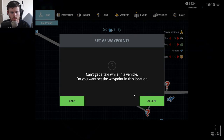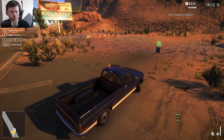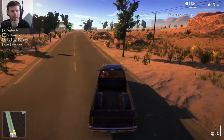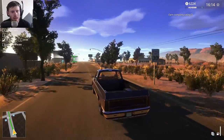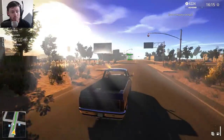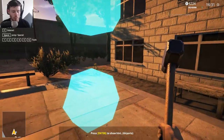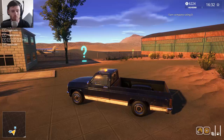Does the airport actually do anything? Like, can you actually go anywhere or is it just an airport? Use an airport sign to travel to different places, increasing the company rating. So basically we don't have the ability to travel yet - we will, we just don't have it yet.